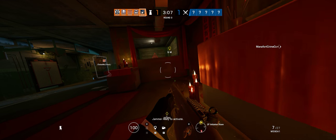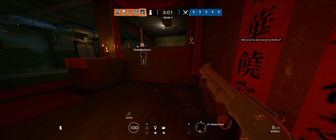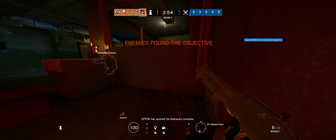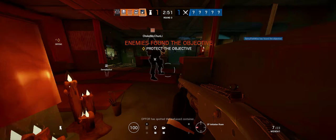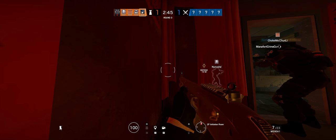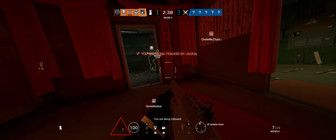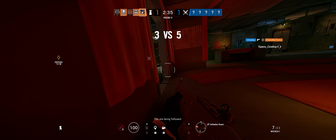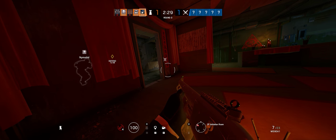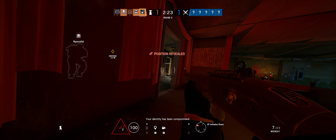You think someone just came in around there? I think it's an Ashe. Op 4 has spotted the biohazard container. Stairs. Bottom entrance. Someone's coming over here. That would be Twitchy downstairs. I have a Monty. You are being tracked. You have been identified. Your identity has been compromised.